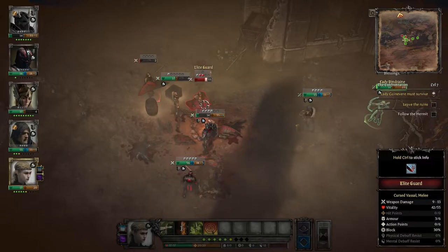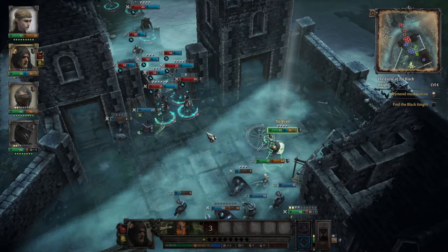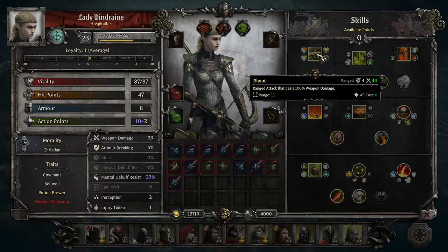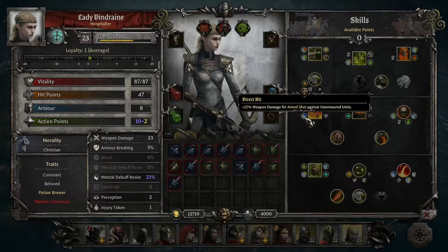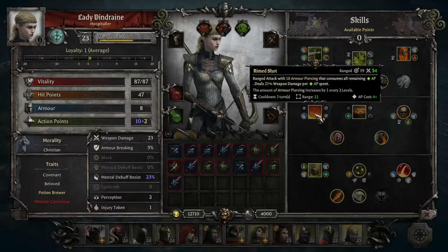Aimed Shot is also very common. It's a ranged attack with 18 armor piercing that consumes all remaining AP, dealing 25% weapon damage per AP spent, with armor piercing increasing by one every two levels. With four AP that's 100% weapon damage—equal to Shoot but with significant armor piercing. However it has a three-turn cooldown. Upgrades include fast aim for movement on kill, plus 20% damage against unarmored units, extended range, and making it unblockable. Overall it's still underwhelming, just like the entire Marksman class.